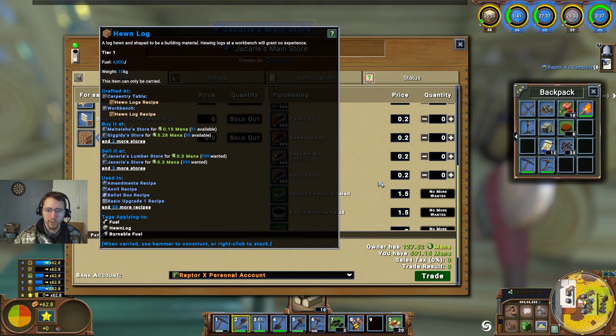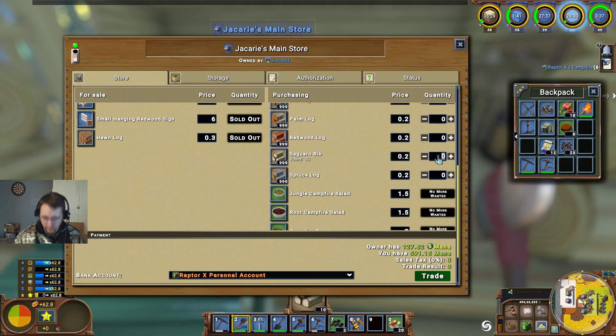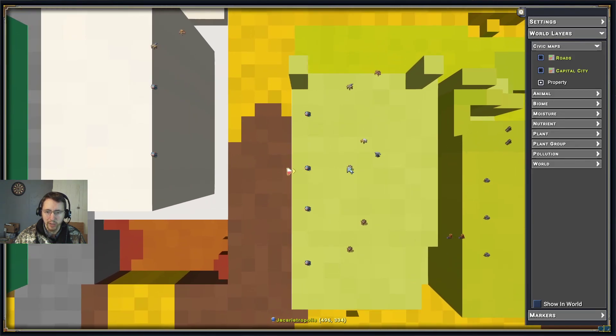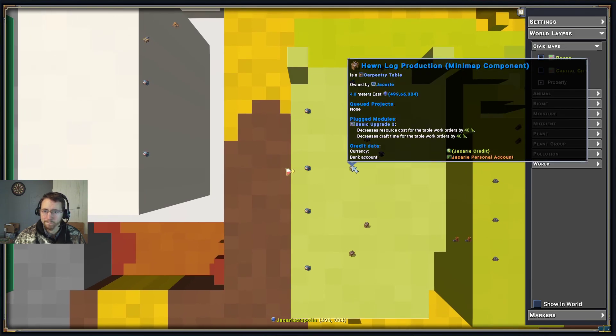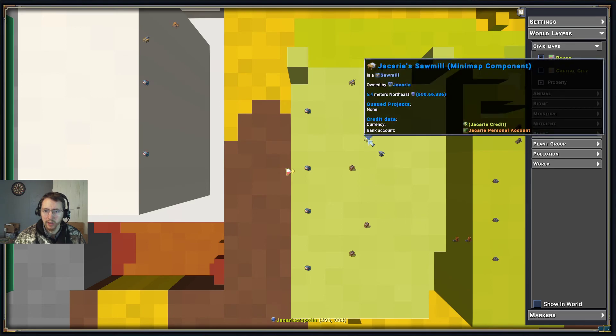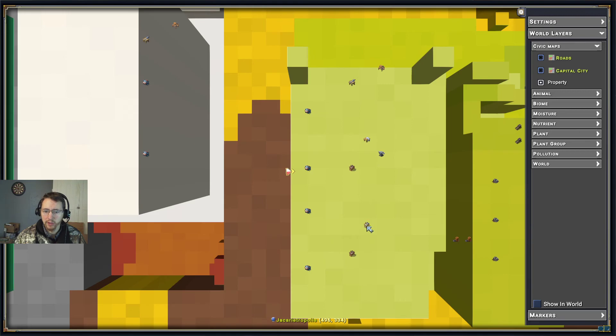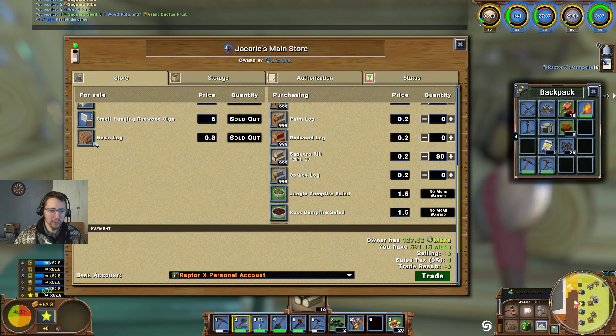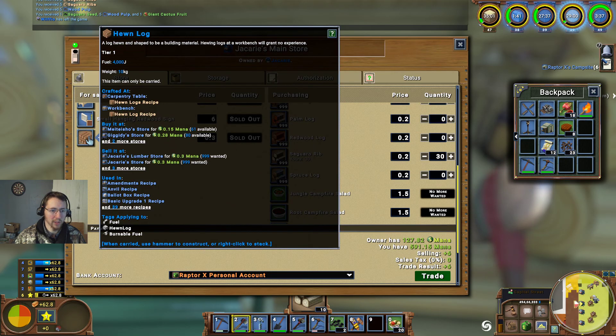Selling hewn logs — we're going to go ahead and sell the saguaro there, we've got 30. And before we do this, let's go ahead and check the queued projects — none. So there are no hewn logs available. Let's check and see where we can get these.